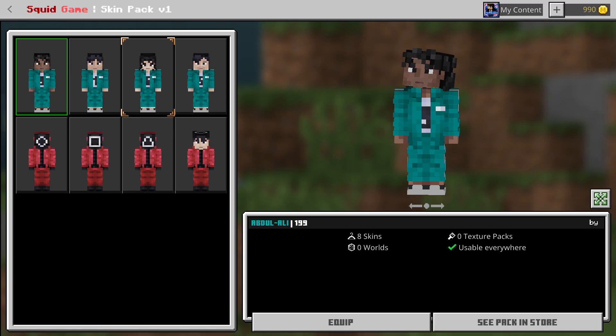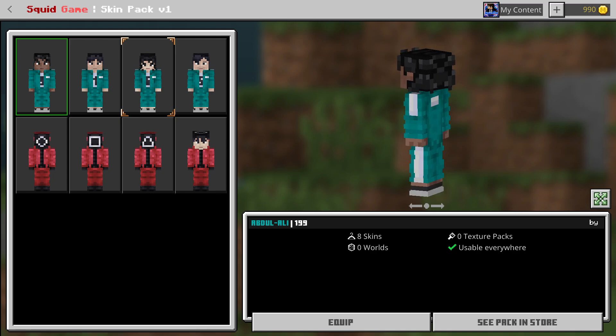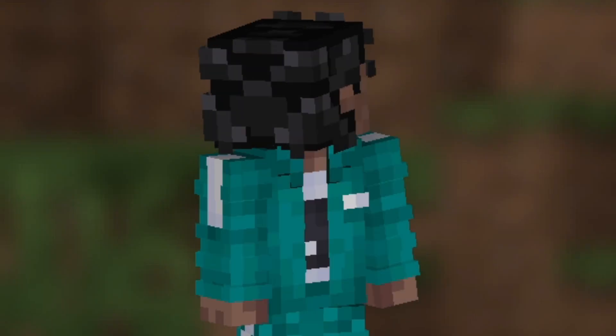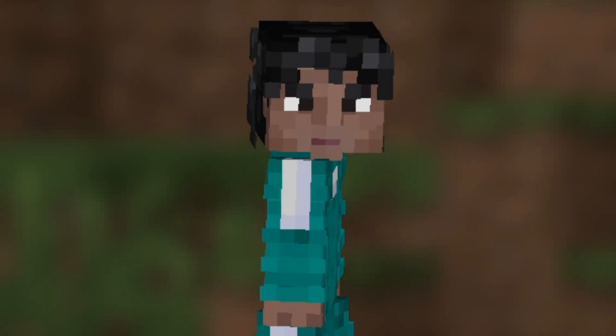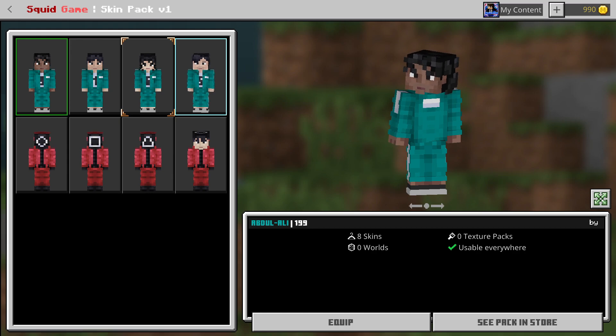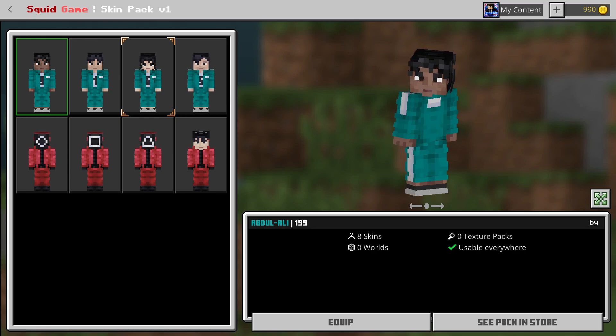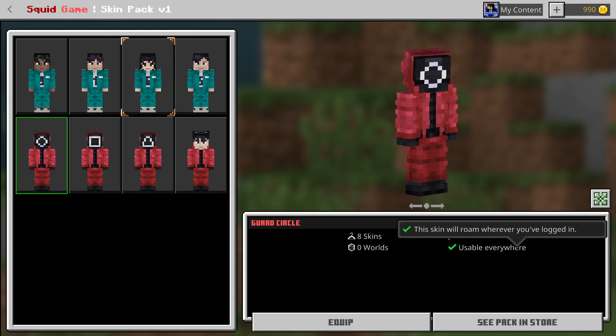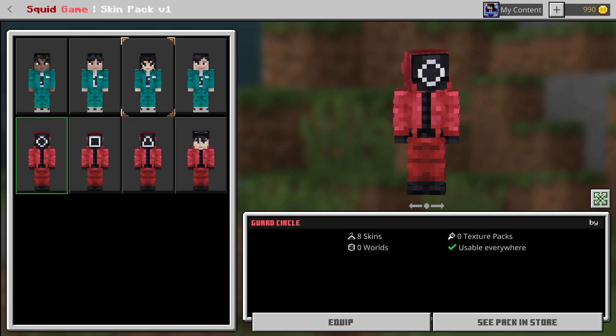Next we have Abdul Ali, also known as player 199. This is how he looks — he looks great, and he's stretching. Oh, it glitched out — he just broke his neck! Anyway, this is how the skin looks. Moving on to the pink soldiers.